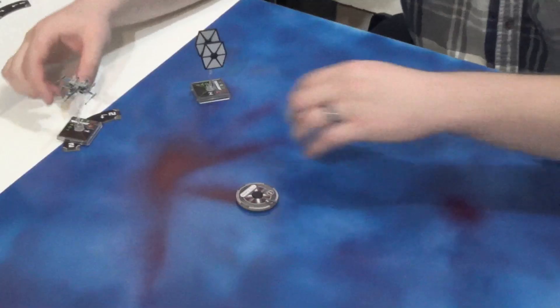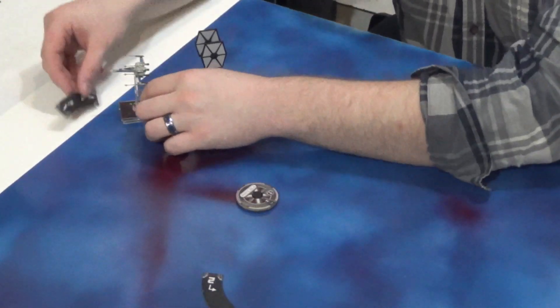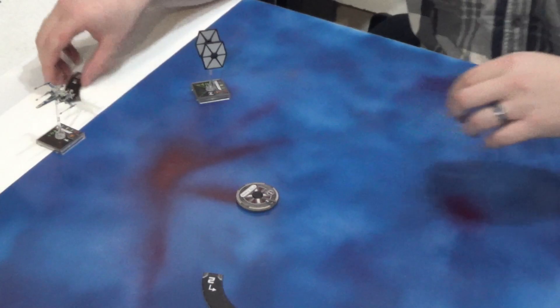What happens if he hadn't done that hard left two? What if he miscalculated the angle and distance, or accidentally nudged his movement dial? Let's say he did a soft one instead. He ends up out here — clearly a good portion of his ship is off the board.